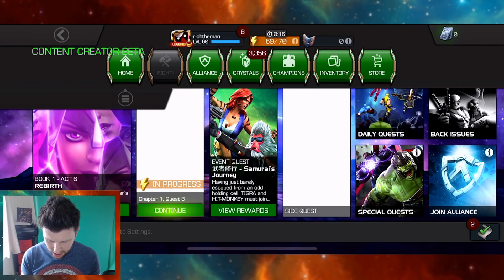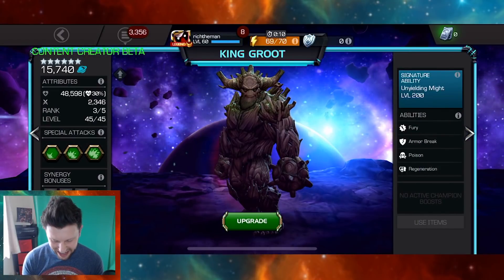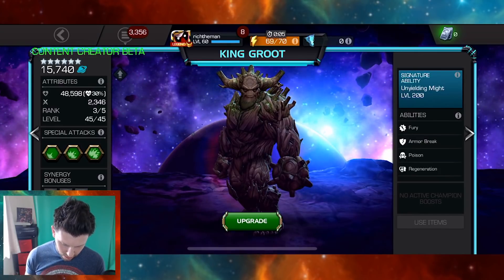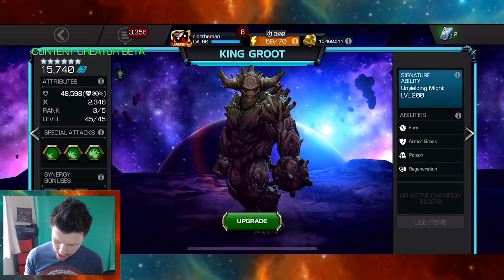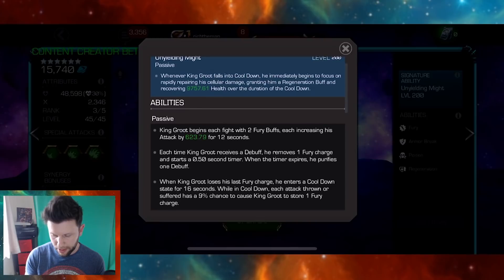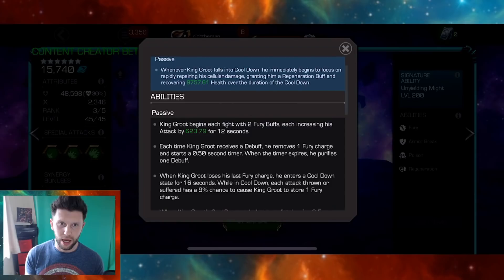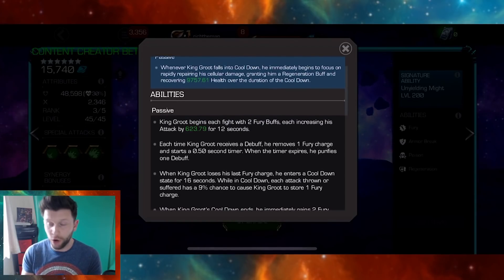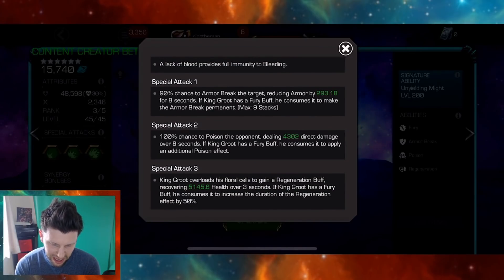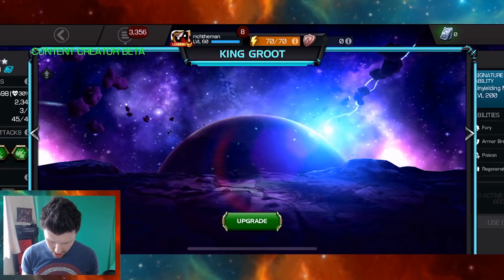I just thought I'd put together a video showcasing a rank 3, 6-star King Groot. Not a huge amount on the attack, but lots of health — 48,000 health. And Unyielding Might, even though it's signature dependent, is still close to 10k. Hulk Buster only does that once through a battle at low health; this is a constant. So I absolutely love that. The damage potential isn't there, but if he gets a buff down the line, especially with that synergy — look out guys, because he is going to be an absolute machine.